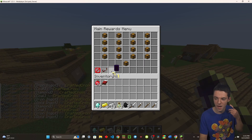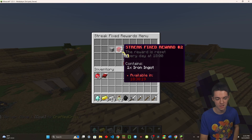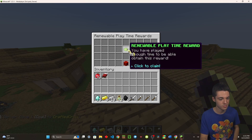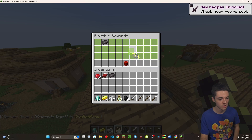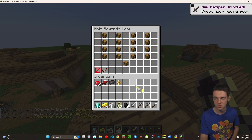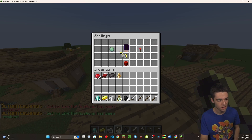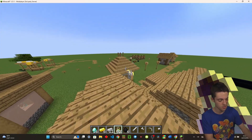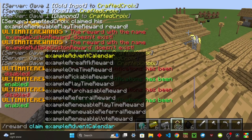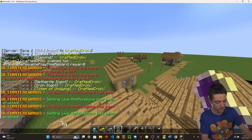There are also streak fixed rewards that reset every day at 6 PM, playtime rewards, streak vote rewards tied to voting, and pickable rewards where you can choose what you want. You can also toggle settings — for example, notifications for when rewards can be collected, and join notifications that tell players they have rewards available when they log in. You can even automatically claim them and use /reward claim through the command line. There are also AFK rewards so you don't need a separate AFK pool plugin.